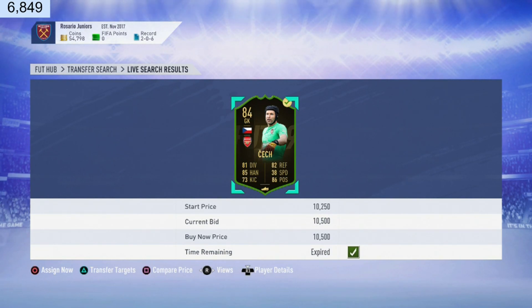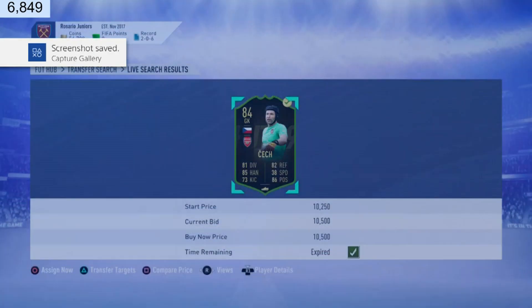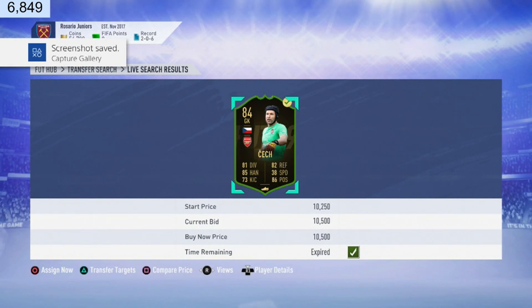Oh my god — 10,500 coins for my guy Peta Jačka, 84-rated inform! Let's go!